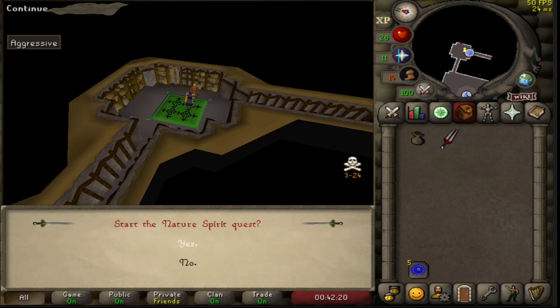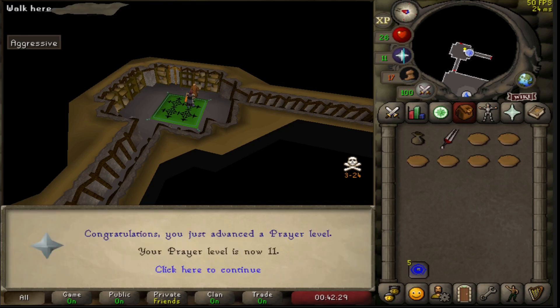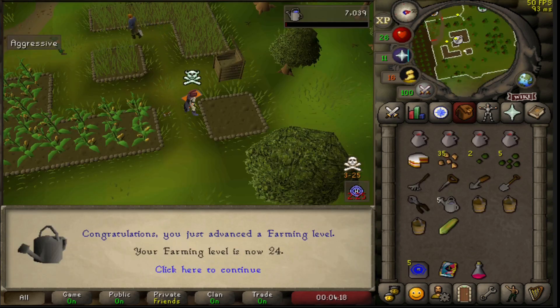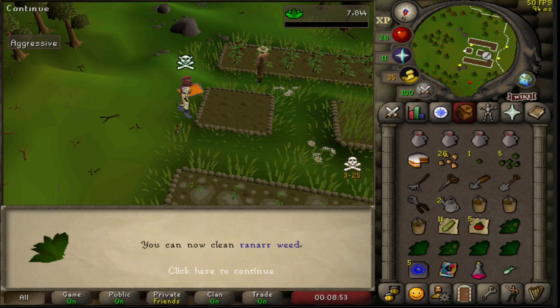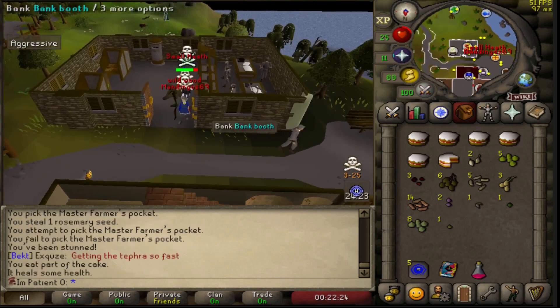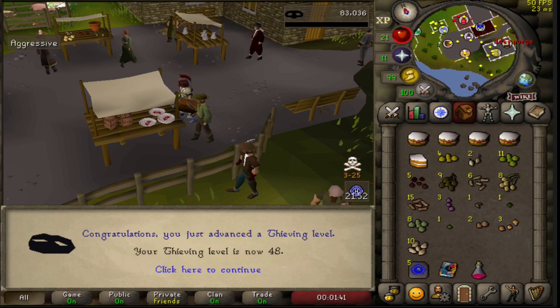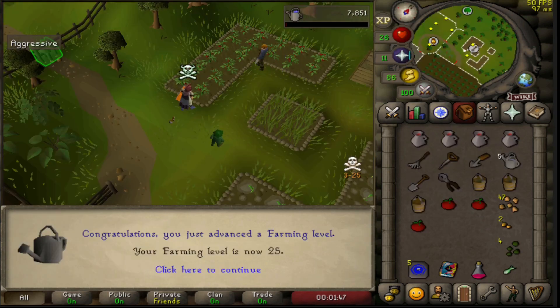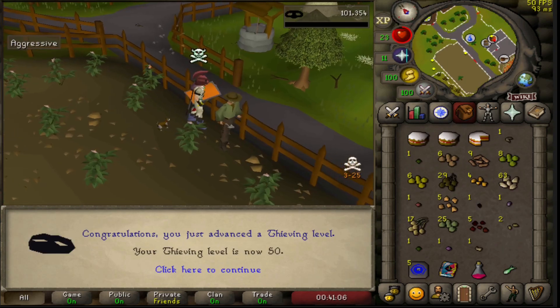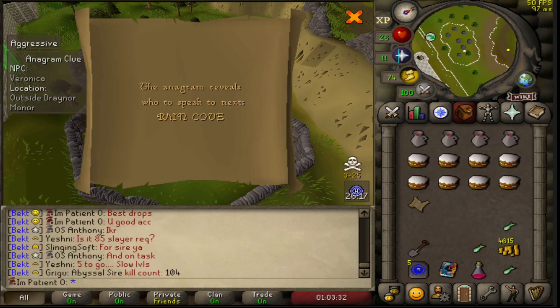I made sure to start Nature Spirit for some free food, which is always useful. Always nice to break up the skill grind with a clue.